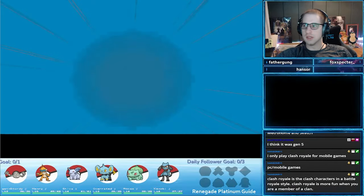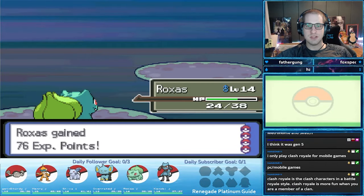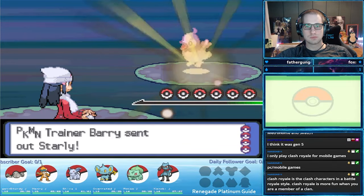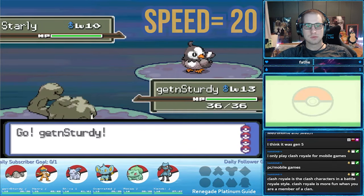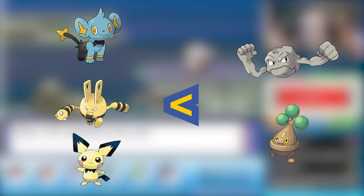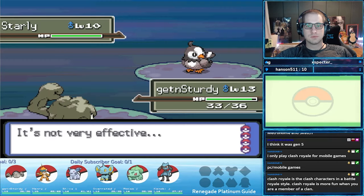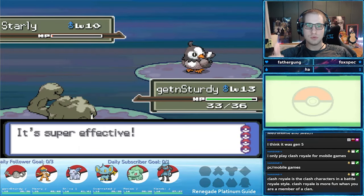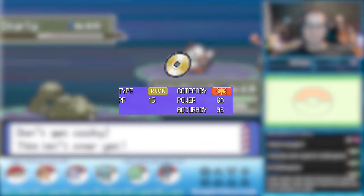With all this completed, we are now ready to fight Barry. This Barry fight can be challenging if you are not prepared. The main challenge is Barry's Munchlax, but more on that in a bit. His first Pokemon is a level 10 Starly with a speed stat of 20. Try to resist its STAB Wing Attack and Normal type moves if you can. Any Electric types available, or preferably Rock types, can make quick work of Starly. We just picked up the Rock Tomb TM from Ravaged Path — utilize it against Starly.